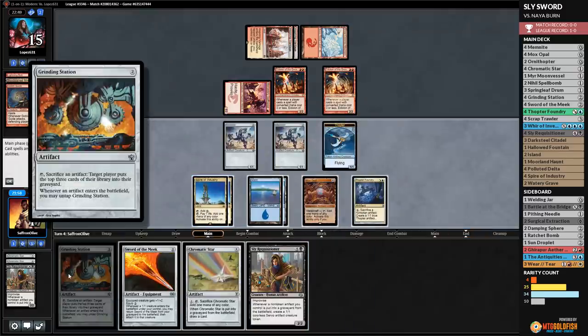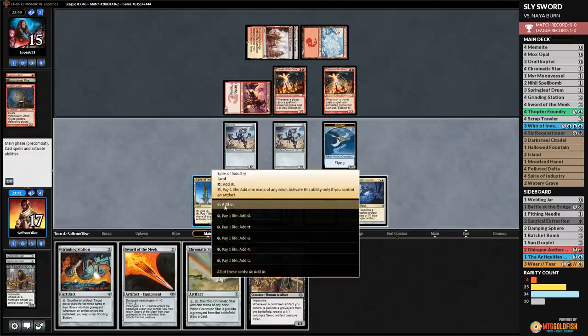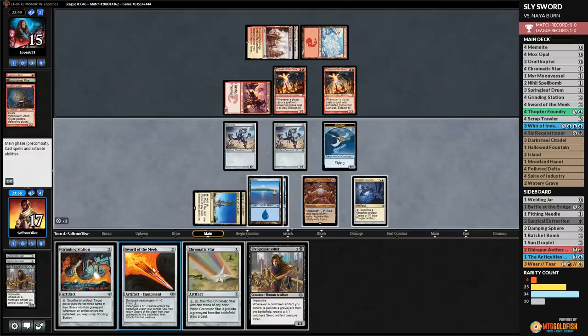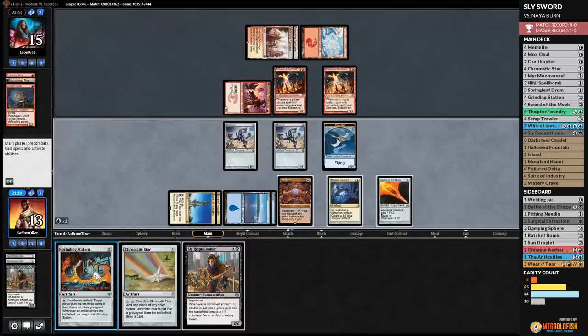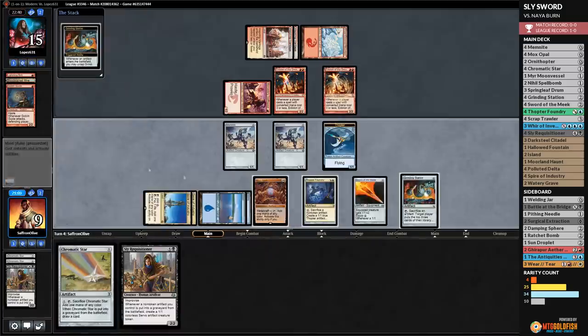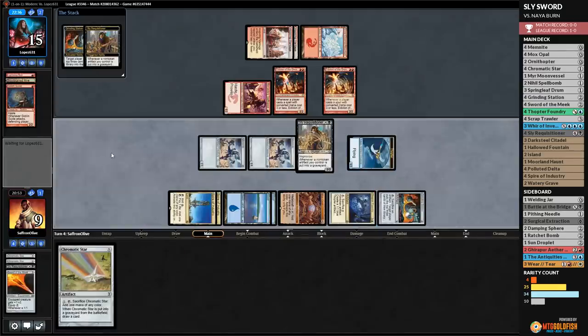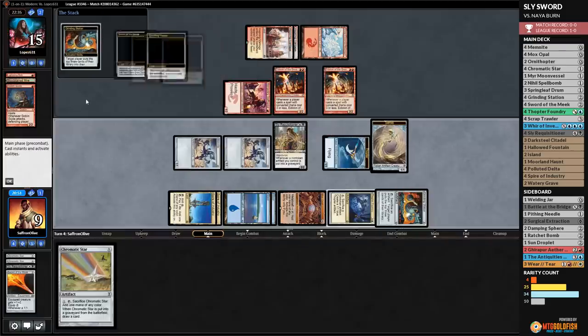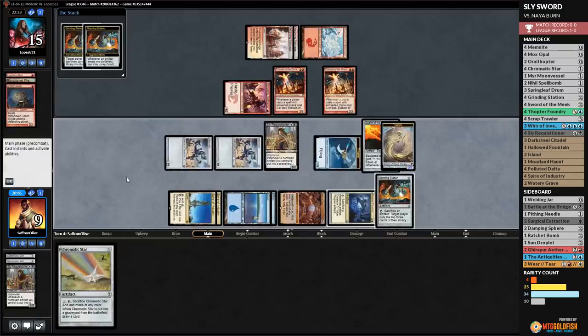We play Island. Two mana for Grinding Station, two mana for Sword of the Meek, then tap everything for Sly Requisitioner — kill our opponent with Grinding Station. We play Sword of the Meek, take some beats down to 13, play Grinding Station at 9, then cast Sly Requisitioner. We sac Sword, make a token, mill our opponent — and we have the infinite mill. That's the turn-4 kill!